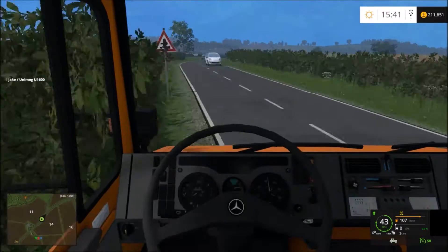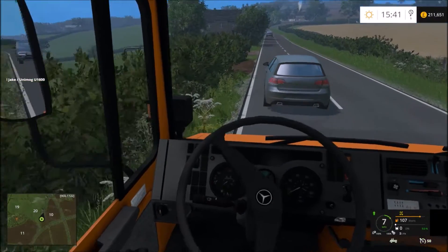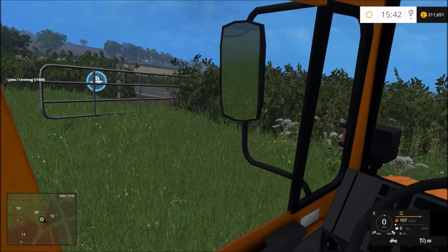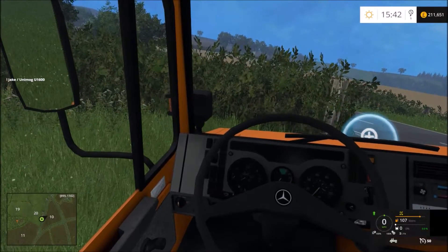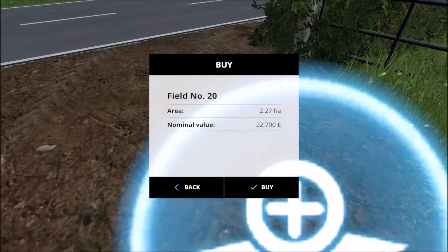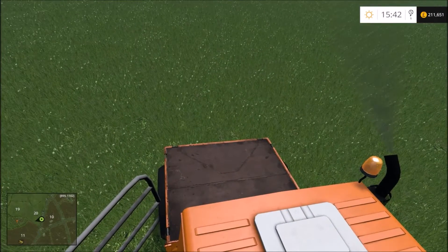A little bit reckless there — whoops. This field here, we're looking at buying it because we can get a fair few grass bales out of here and also silage kind of things. It's 22,700 pounds. It's a good field though, as you can see — a decent sized field. So probably at some point we'll end up buying this.